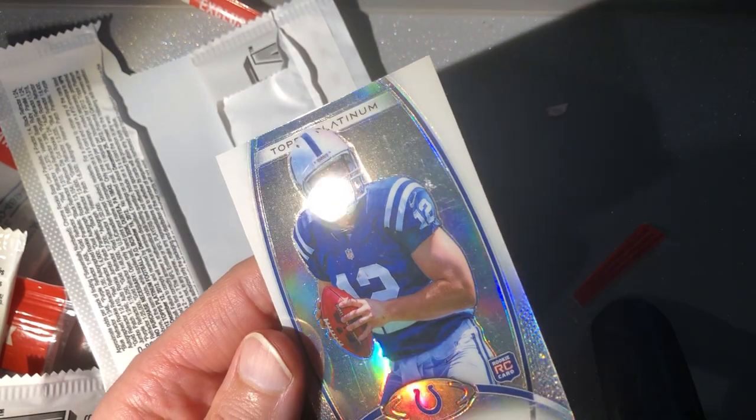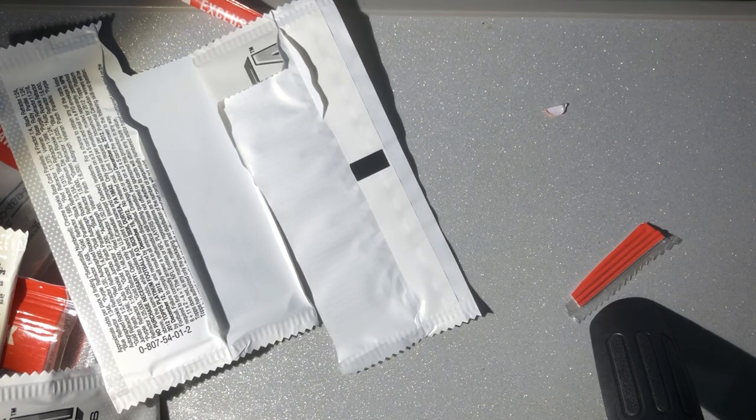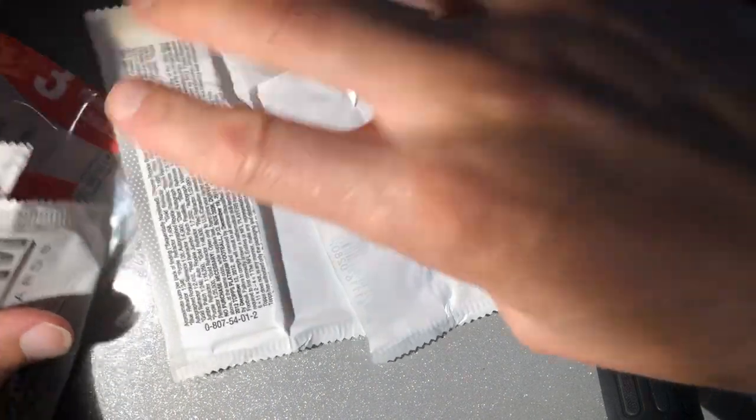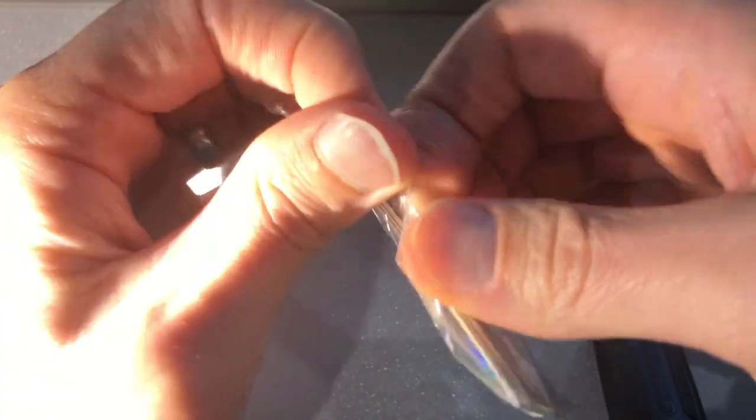Wow, this is right out of the pack like that too. So when you get these Platinums, the base refractors are a real tough set as far as being condition sensitive to get in good condition — to get like a mint PSA 9 or 10, you're in pretty good shape. Okay, we'll open our orange refractor pack.